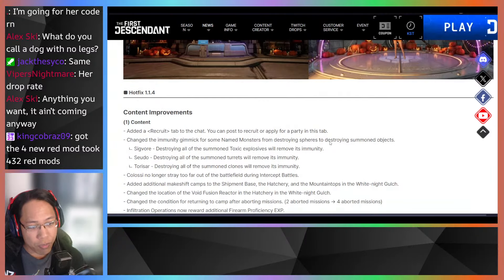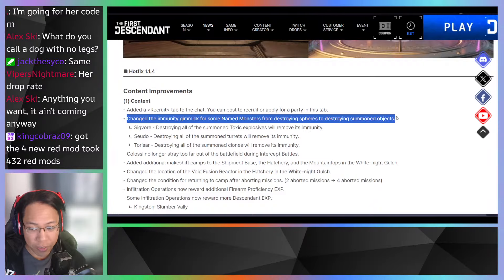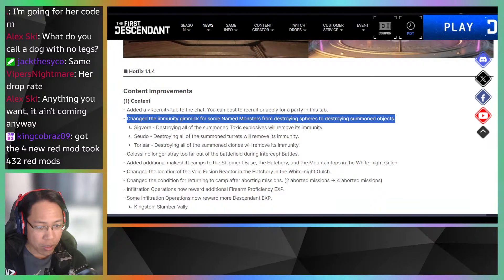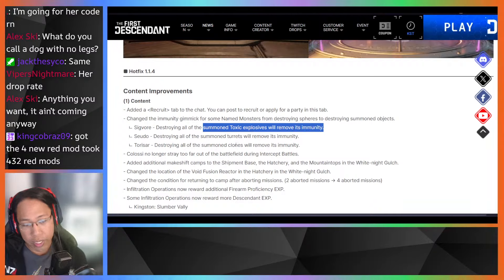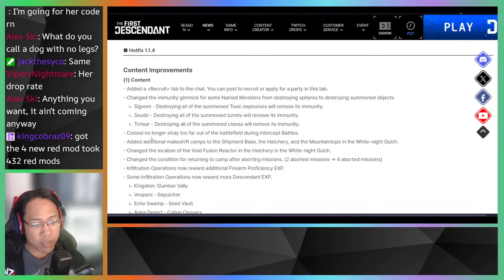Hotfix 1.1.4 content improvements: a Recruit tab has been added to the chat — you can post to recruit or apply for a party. The immunity gimmick for some named monsters has been changed from destroying spheres to destroying summoned objects. For this particular enemy, destroying all summoned toxic explosives will remove immunity. Turrets and clones are now the focus, which makes it a bit more active but faster for characters like Bunny.